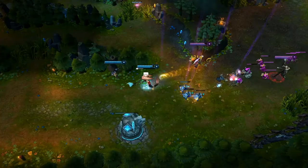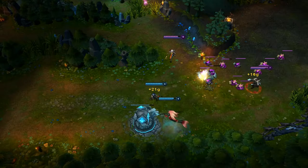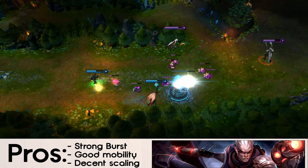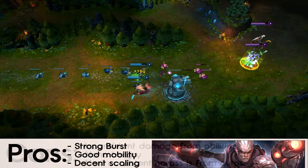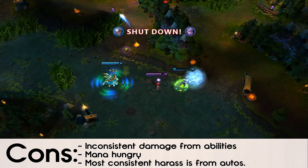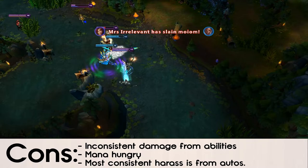Let's talk about the pros and cons of Lucian. He has pretty good burst damage with his autos and his abilities, taking into account his passive. He has strong mobility with his W and his E, and his Q and W have pretty good scaling. He also has some slightly long-range abilities. On the cons side, the damage from his abilities is very inconsistent. His Q is pretty much a targeted skillshot, which kind of gimps it overall. His W is interrupted by minions, and his ulti — well, we've all seen those Lucian ultis. He's very mana-hungry. The most consistent harass you'll probably get from Lucian is through his auto-attacks, and his reset just sucks, flat-out.